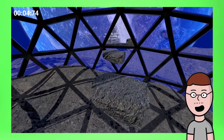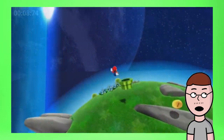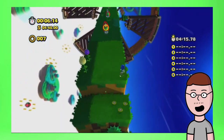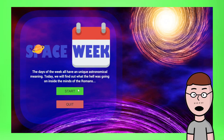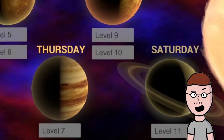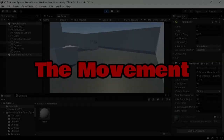Hey everyone! Today I'm gonna make a 3D platformer in space, because that is a totally original idea that no one has ever thought of before. I've been playing platforming games ever since I was a kid, so I've always wanted to make a game in that genre. The idea for this one is simple: I want to make each level a day of the week, and then they'll be themed after the planet that corresponds to that day. So for example, Monday corresponds to the moon, Saturday corresponds to Saturn, and so on. I'm gonna start off with probably the most important thing — the movement.